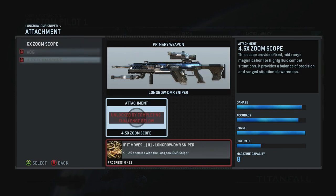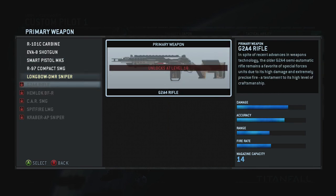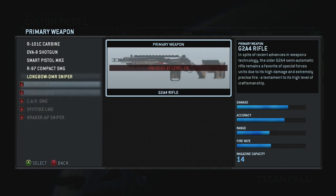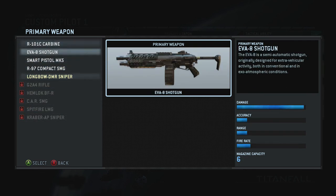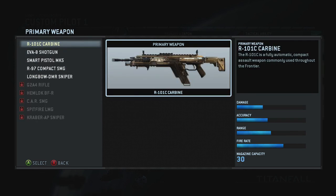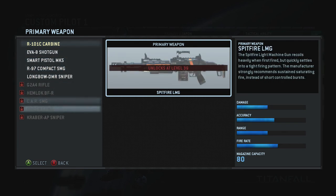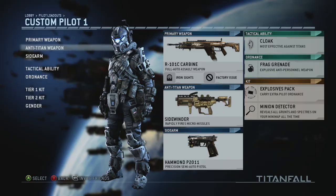A lot of the attachments require you to complete challenges, which are listed at the bottom. I can't show you all the attachments, but you should get an idea of what they are. I'm guessing they're mostly the same across similar weapon types — for example, the carbine probably has the same three sight options as the other locked assault rifles.